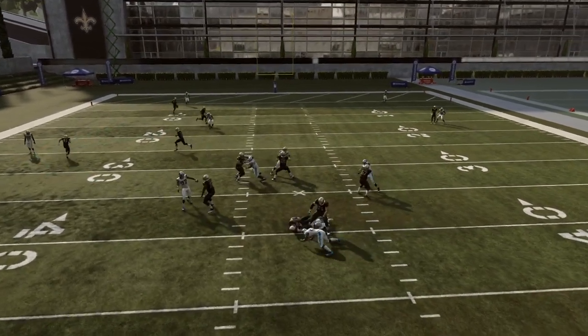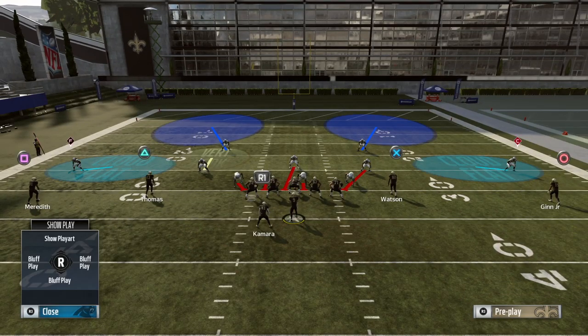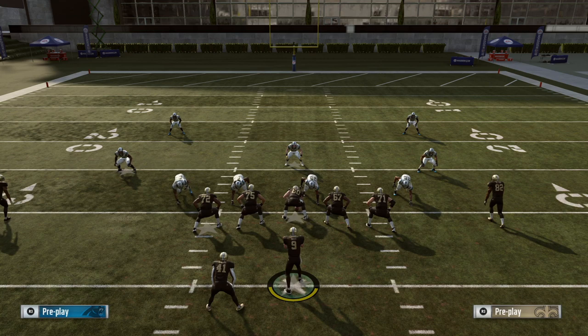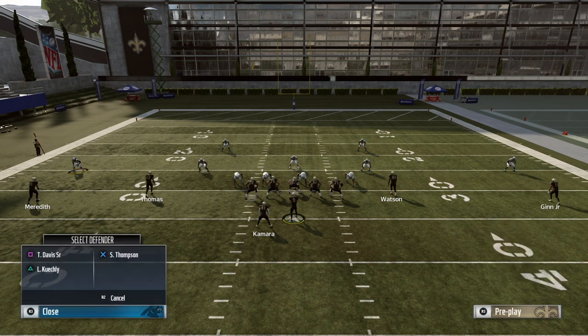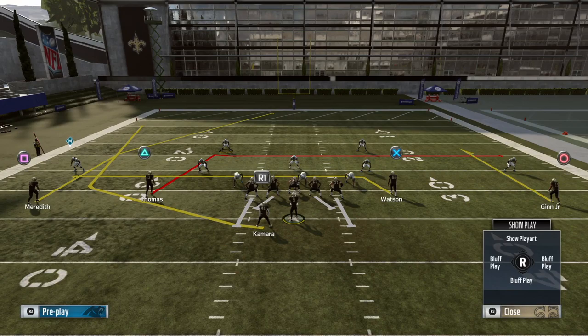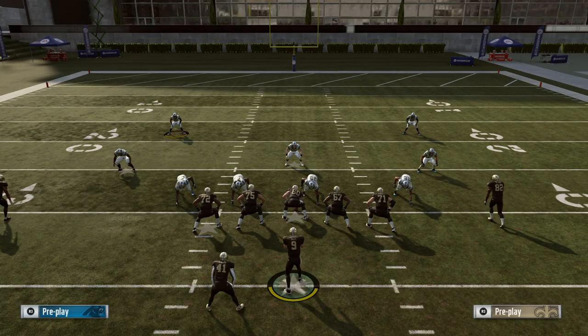So in this case, say if we pick the Will here, the five offensive linemen are going to block the four down plus the Will, and the Mike is going to come free. So we'll go ahead and run that — it'll come around and the Mike is going to come through. Now, if we ID the actual Mike here and we do the exact same thing — blitz the Mike, blitz the Will — the Mike is going to be picked up and the Will will come around the edge. That's the easiest way to show that it's working at its most simplest level where you have a plus-one blitzer.